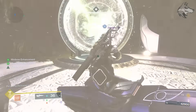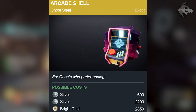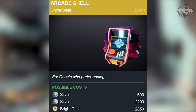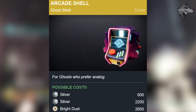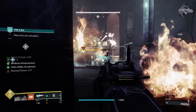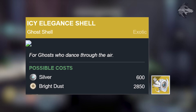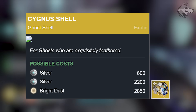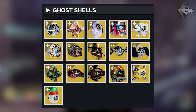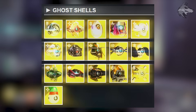Now let's get onto some Ghost Shells. A new one for the season is the Exotic Arcade Shell — a pretty cool retro arcade themed exotic ghost. This one is going to be available in a silver bundle and will also come up for 2850 Bright Dust on one of the Eververse rotations. That's the one and only new Season of the Wish Ghost Shell. There are a couple for the Dawning event as well — the Icy Elegance Shell will be up for 600 silver or 2850 Bright Dust, and the same costs apply to the Cygnus Shell, which will also come up in a silver bundle but will be available for Bright Dust at some point.